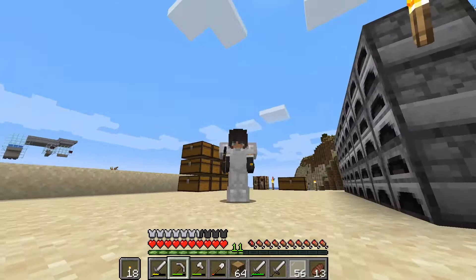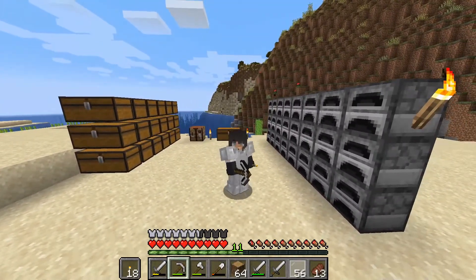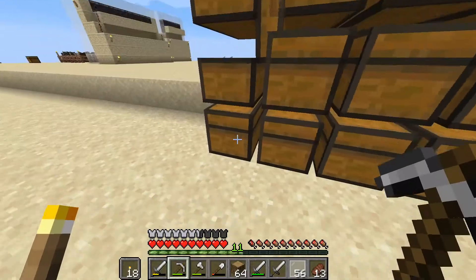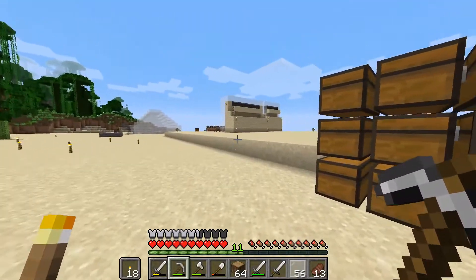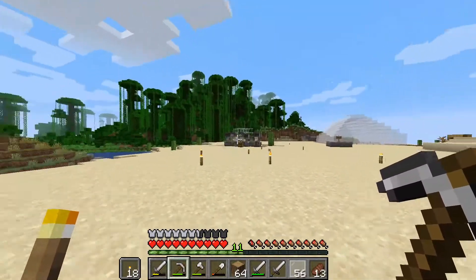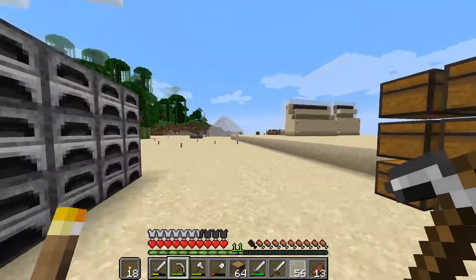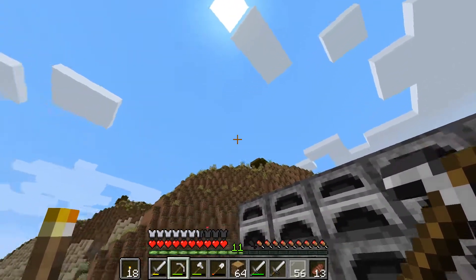We're back from the nether and back into iron armor for just building. This is a temporary station I've created near the base to convert collected sand into white stained glass. The major problem is we have no more fuel — no coal, and we've pretty much run out of bamboo too. I'm thinking about creating a new bamboo farm here, similar to one nearby, but I'm going to do something a little more fun first and create a little outpost at our snow globe base.